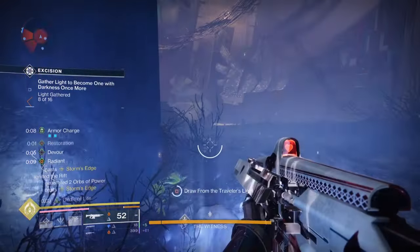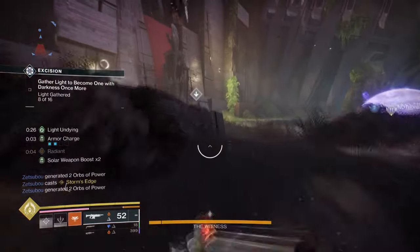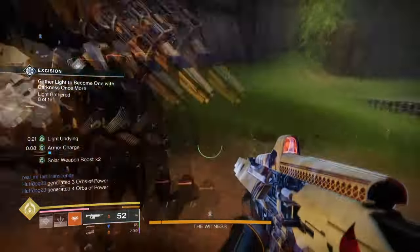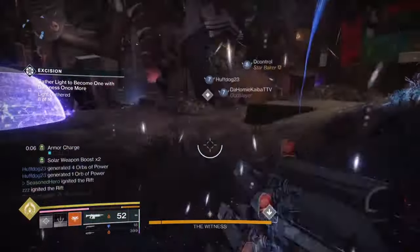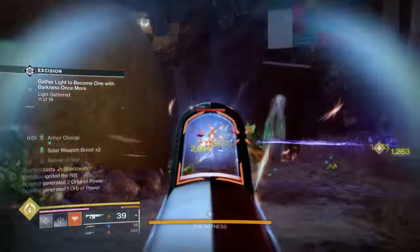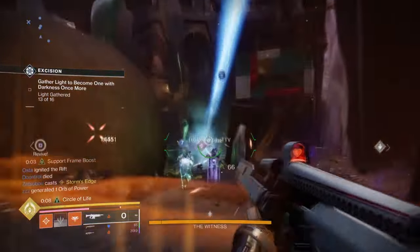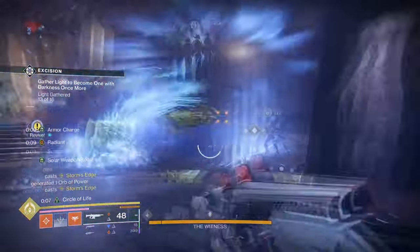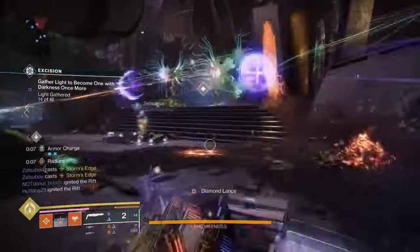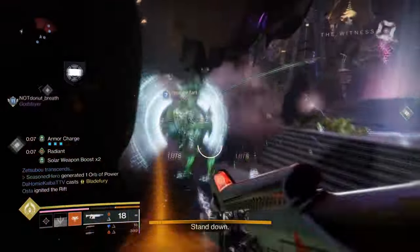While this is happening, Facet of Balance will keep our abilities going as long as we match its requirements. Facet of Courage will give us and our team an easy way to debuff via Conditional Finality's Freeze effect or our Darkness Melee pickup. Add in Phoenix Dive and Song of Flame and you can easily sustain yourself and your team even within the higher tiers. The build fits the role just as imagined — not just a purely healing support build, but more of an RPG-related Saint Knight build that can deal damage and heal at the same time.